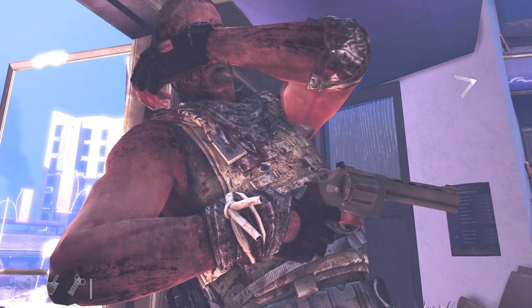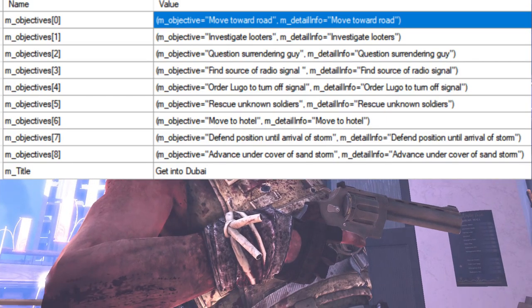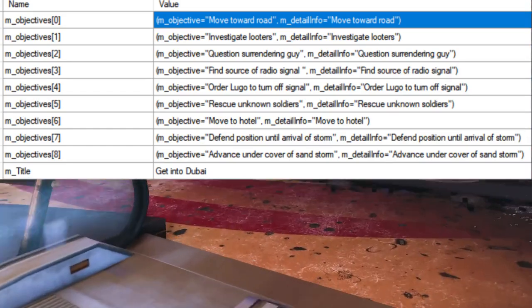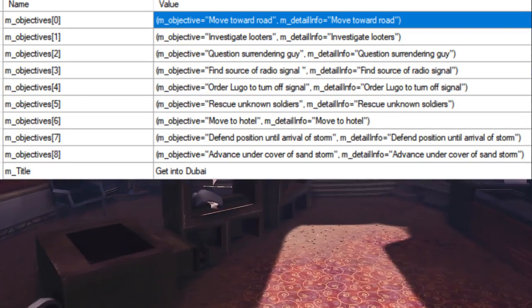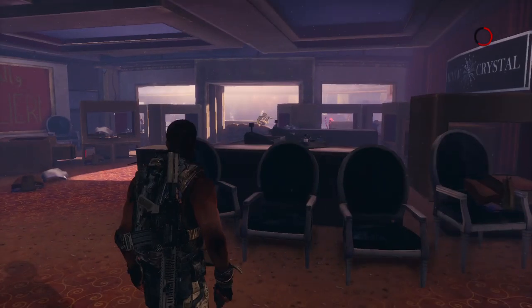Starting from the very first mission, we have a different set of objectives. They are as follows: Move toward road. Investigate looters. Question surrendering guy. Find source of radio signal. Order Lugo to turn off signal. Rescue unknown soldiers. Move to hotel. Defend position until arrival of storm. Advance undercover of sandstorm. And the main title for these objectives is Get Into Dubai.